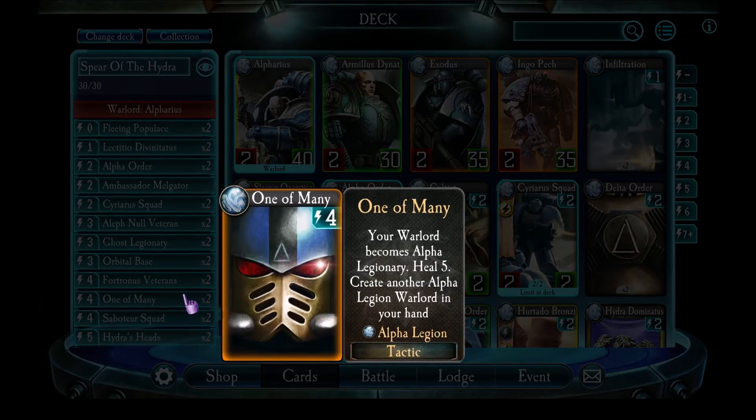One of Many — this deck has a lot of healing in it. With One of Many it does a minimum of ten points of healing: five from each One of Many card, plus the Omegon card is another five points of healing. If you're lucky you'll get Alpharius, which is another five points of healing, and if you get another Alpharius identity you get another Omegon to go with that, giving you another five. So this deck can often come back from taking huge damage with just big heals.